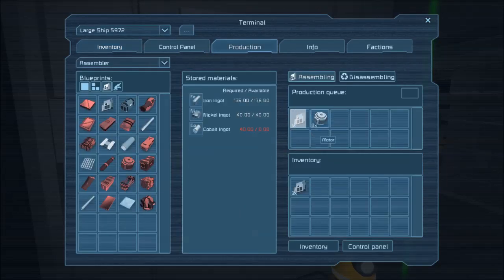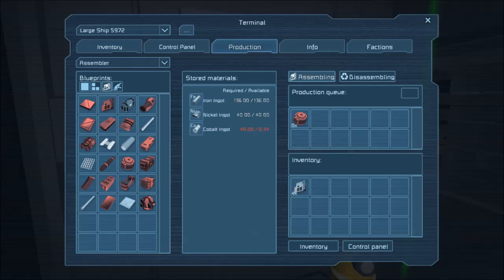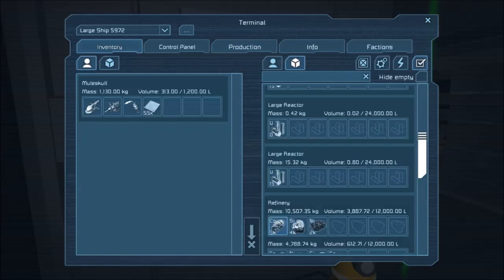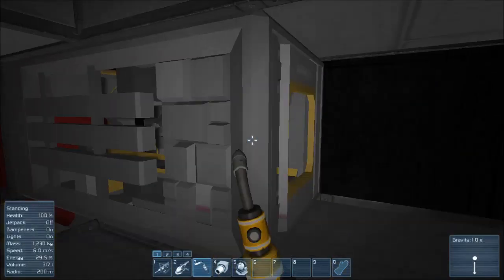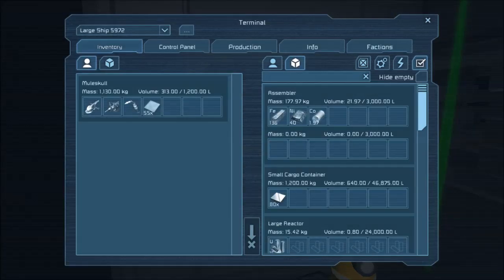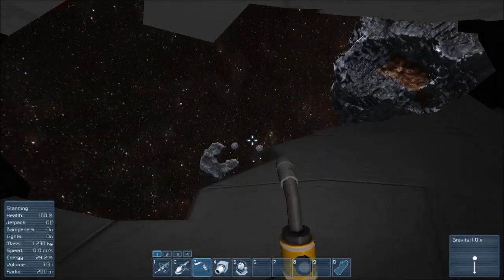For the motors we need cobalt, so we'll do the same thing — go to inventory, switch cobalt to first priority, go to Production, and the cobalt will start building up. We need 40 cobalt to get 8 motors. Let's go to assembler one, grab our four computers, finish those up, and then all we need is 8 motors. That's going to take a bit so in the meantime we'll head down.